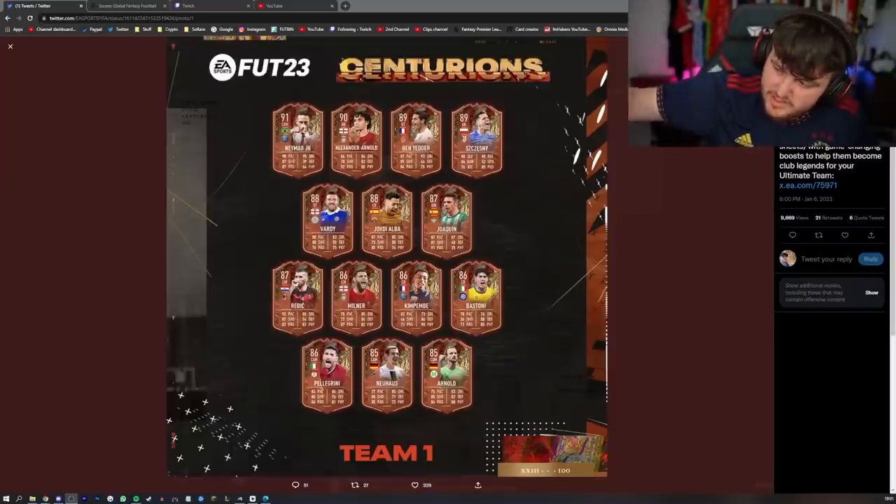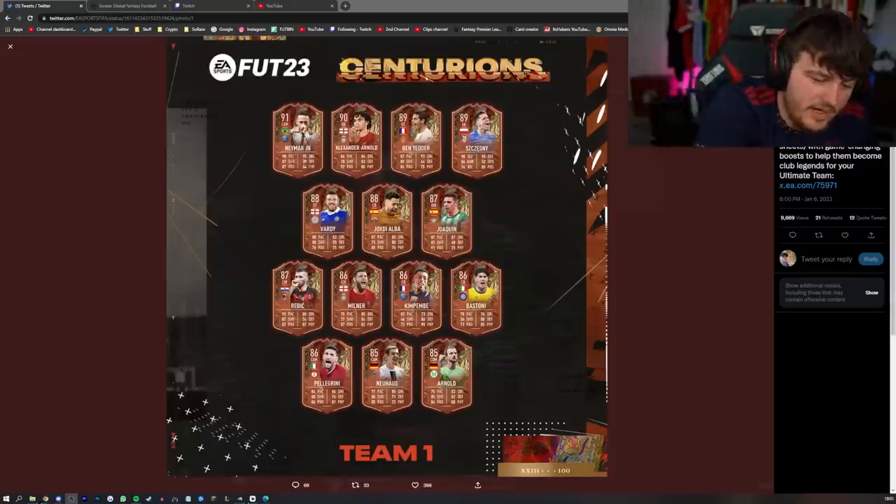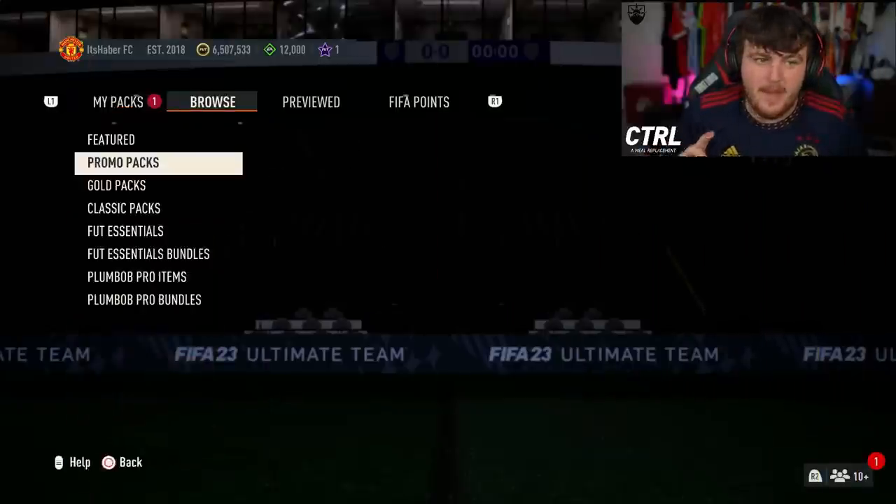This is the Centurions team: 91 Cam Neymar, 90 Trent Alexander-Arnold, 89 Ben Yedder, 88 Vardy, 88 Jordi Alba, 87 Rebic, 86 James Milner, 86 Kimpembe, 88, 86 Pellegrini, 86 Bastoni. It's alright, not insane — I think Kimpembe and Ben Yedder is interesting.